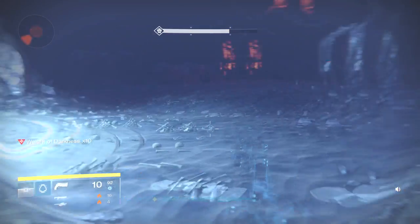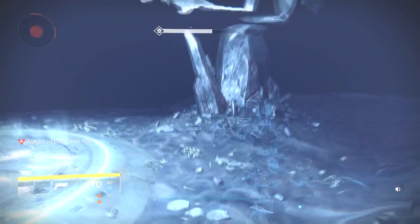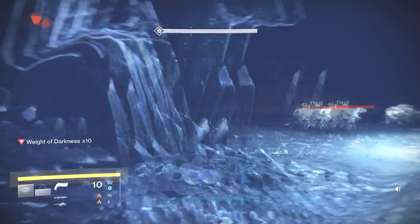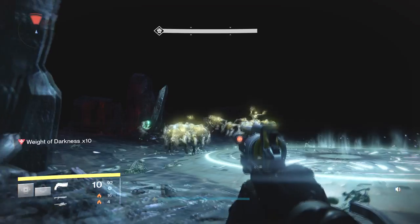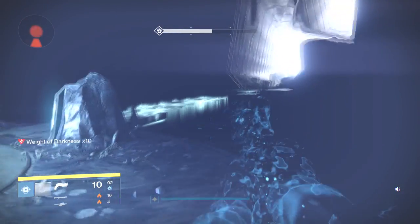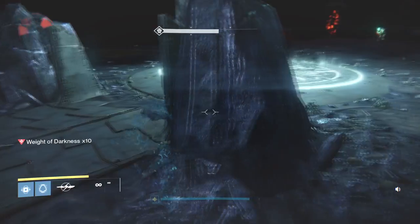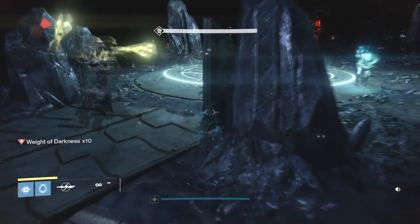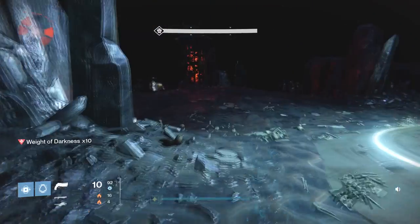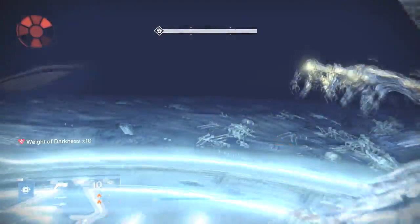If things get a little too crowded, try to run away. Use your melee to slap one of them and then keep running around. You're going to need to use these rocks for cover when the wizards, knights, and even that Ogre come in. For the next spot, use your Super — it puts you invisible right away — and hang out right here behind this rock. Stay away from those exploding Thrall. Once you get seen, slap them once again to go invis.